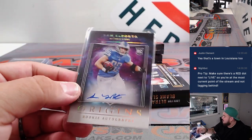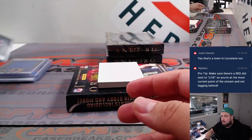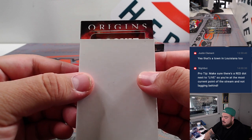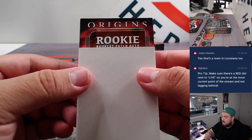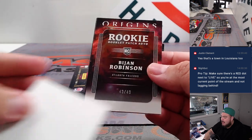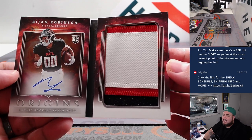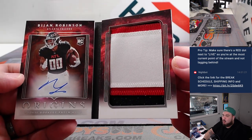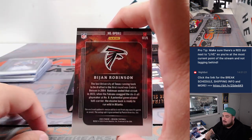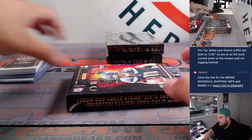On card — the cards are clean, they look really really clean. All right let's see, we got a book guys — Origins rookie booklet patch auto. Wow wow — BJ Robinson to start us off! How about that — on-book autograph with a nice three-color patch. That is pretty nice. Chris with the Falcons, there you go man. Beautiful book already — I'll have to put that in the slider box. That was just two boxes.